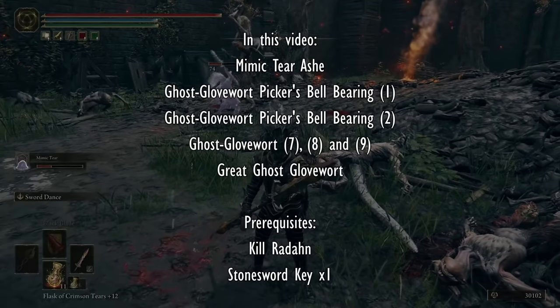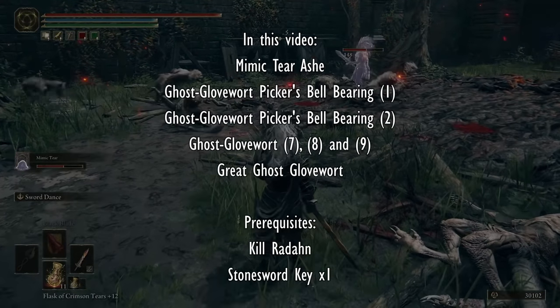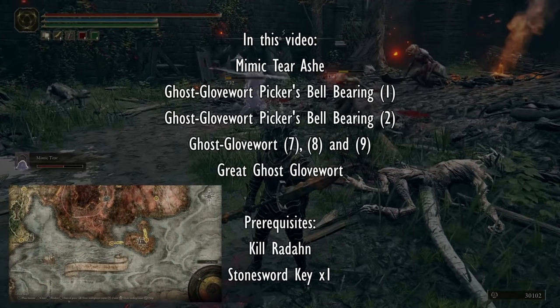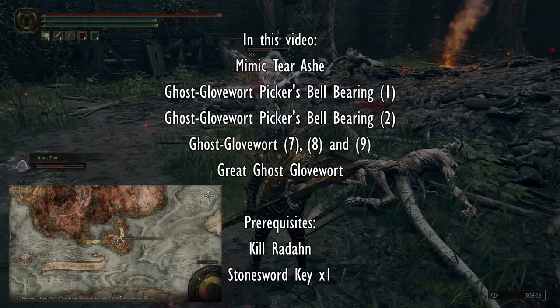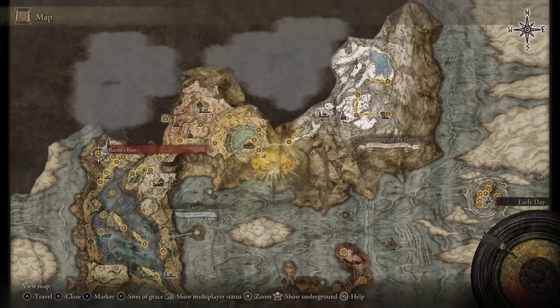You'll need a bunch of runes to upgrade the Mimic Tear Ash once you've done this video too, but that's your problem. To kill Radahn, it's in the bottom right of Caelid - you just need to go down there where I'm showing you now and take a waygate.